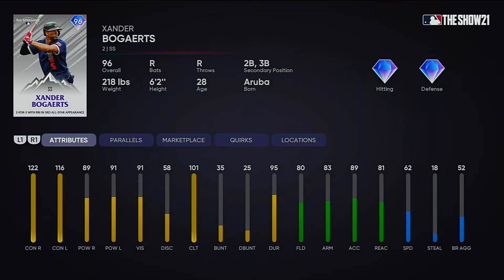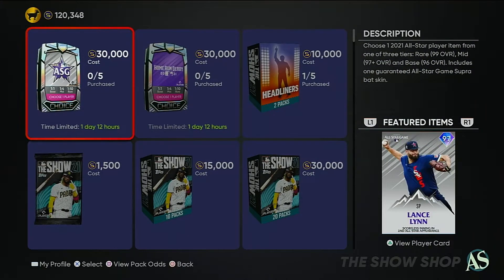Then you move on to Xander Bogarts — 122/89 against righties and 116/91 against lefties, respectable numbers in general. This card's giving Trea Turner a run for his money, that's for sure. Then 80 fielding, 83 arm, 89 speed, 81 reaction, and 62 speed — overall a decent card.